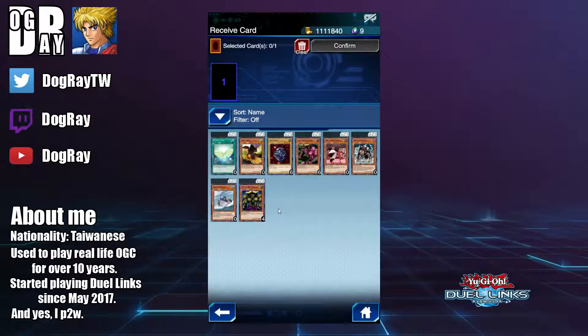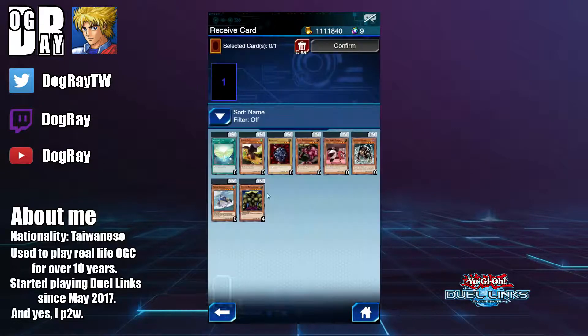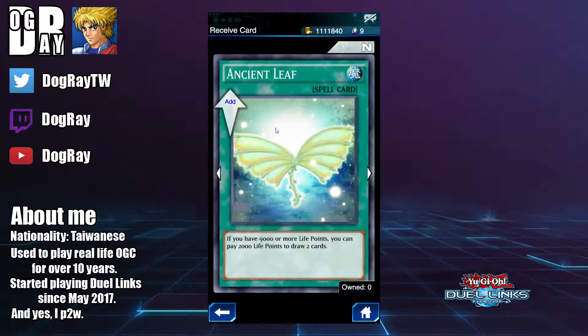For normal cards we have five new cards and three cards from Legendary Duelist. For the first new card we have Ancient Leaf. This card is actually pretty bad — even in the real-life TCG where you start with 8,000 life points, it still sees almost no play. It's even worse in Duel Links, so I wouldn't recommend picking up this one.